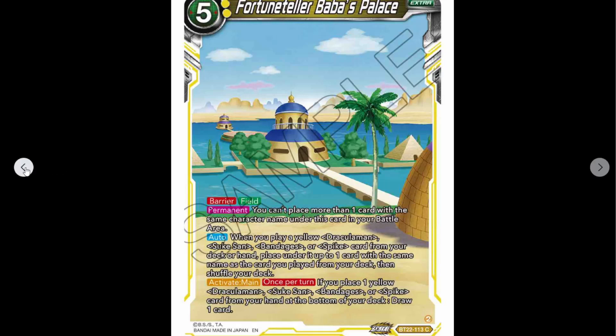When you play a yellow Dracula Man, Suke-San, Bandages, or Spike from your hand or deck, place it under — up to one card with the same name as this card from your deck, then shuffle your deck. So when you get to place one under: if you play it from the deck, you place it under up to one card of the same name as the card you played from your deck. So if you play a Spike, you place a Spike underneath.